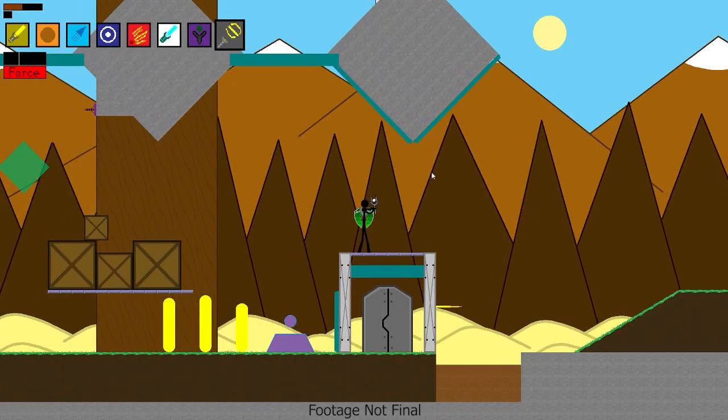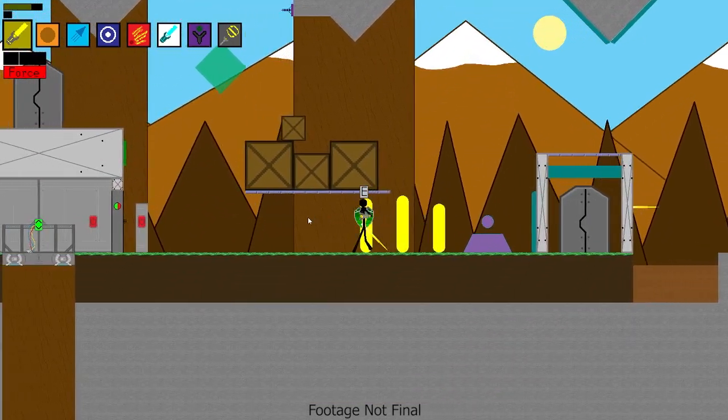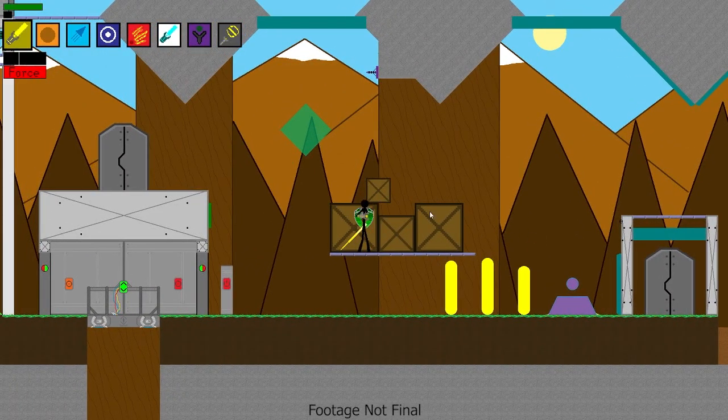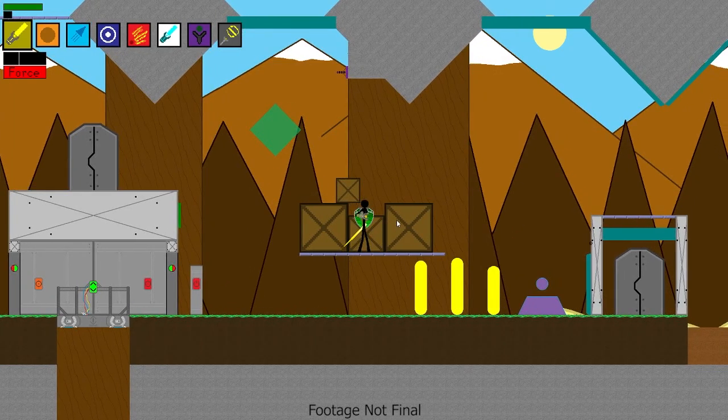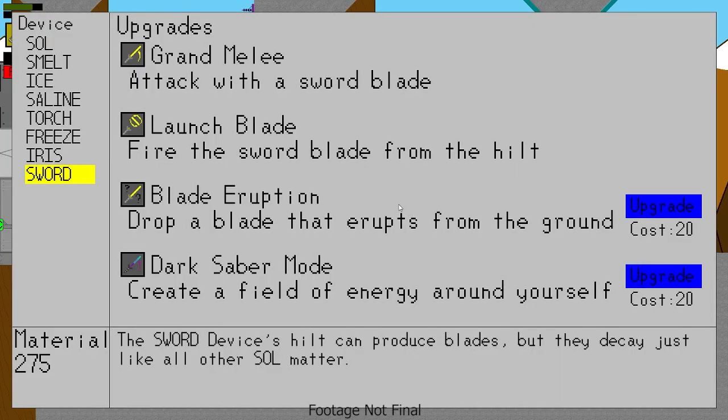If I create a blade and then swap devices, the blade will remain at the player's hip as they sheath it. If they swap back to the sword device, they can resume it. The blade will continue to decay at its normal rate, so if you leave it and use another device, it will eventually just decay and you'll have to generate a new blade. The third function is blade eruption — this isn't implemented yet. I had an idea of shooting out a small projectile that arcs and where it lands creates a blade out of the ground as a trap for enemies. But I'm planning on including that in launch blade, where the player throws their blade and it impales into a wall, and any enemies that touch it take damage.